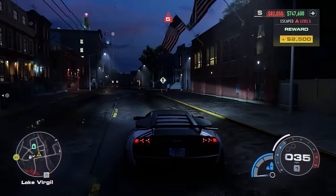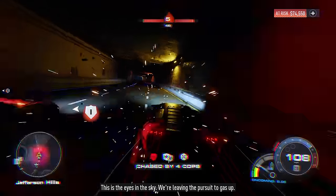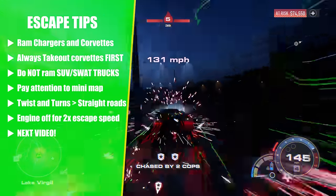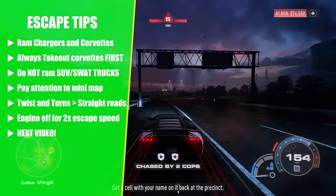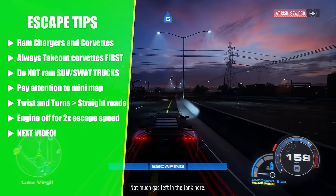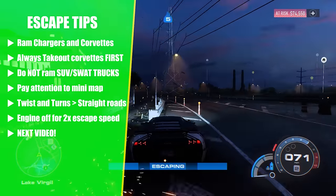There are so many different chase scenarios I can't cover them all, but here are the bullet points so you can screenshot and take them with you. First, ram Chargers and Corvettes if you're approaching from behind. Always take out the Corvettes first, then outrun the others. Do not ram SUVs or SWAT trucks. Always pay attention to your minimap for fresh spawns. Twists and turns are generally better than straight roads. The escaping bar moves twice as fast when your engine is off. And keep an eye out for my next video with 20 spots to easily lose cops, with map locations you can screenshot or access on my website, MilitiaGamingCo.com.